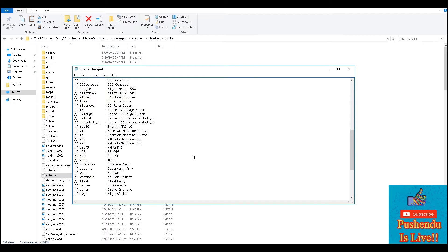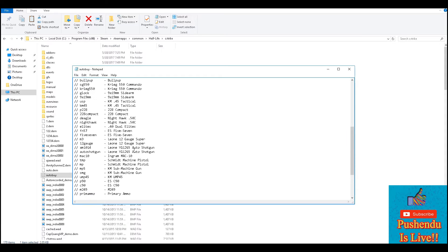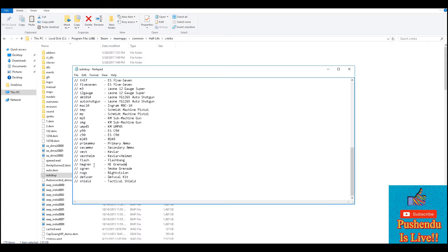This is the file where you need to make the changes. This is my default weapon setup for the auto-buy. You can change it and add things. There is a code name, a short name which we'll use for the weapons, and also the full name and description of the weapon.